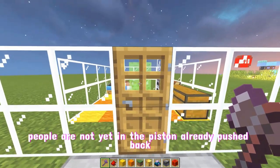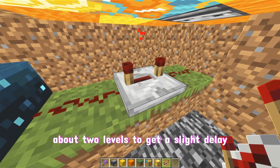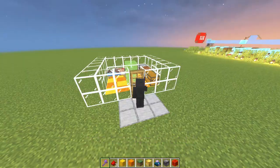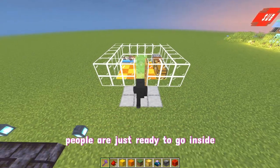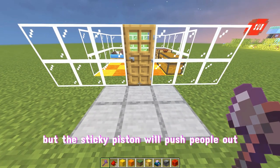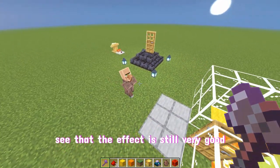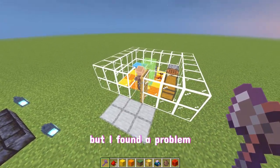You can see that the door and the piston's push are almost synchronized — people are not yet in and the piston already pushed back. So you need to place a repeater at about two levels to get a slight delay. That way, as soon as the door is opened, people are just ready to go inside — and then the sticky piston pushes them back out. The effect is still very good.